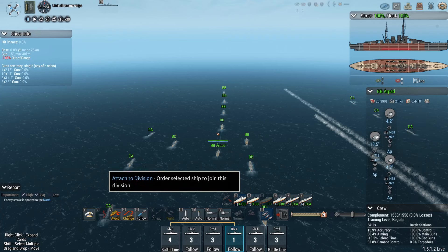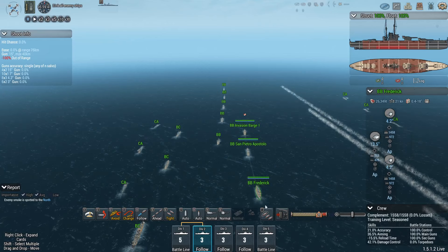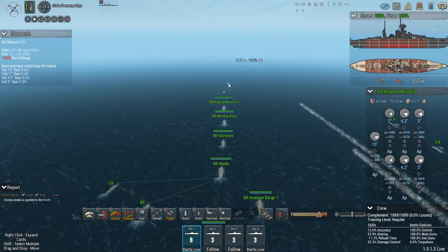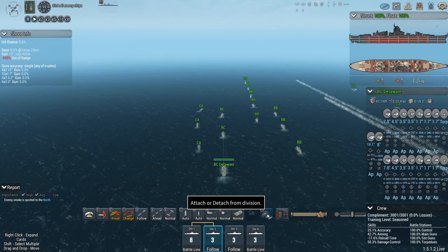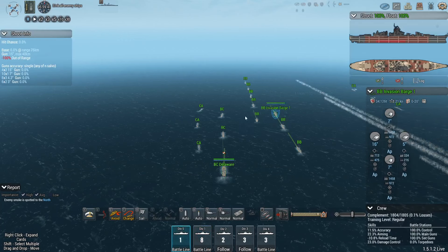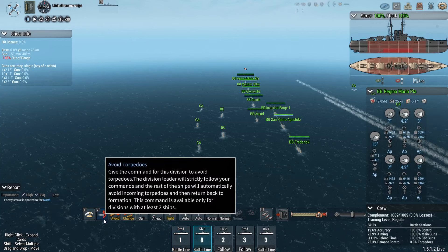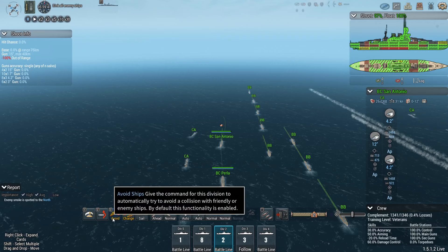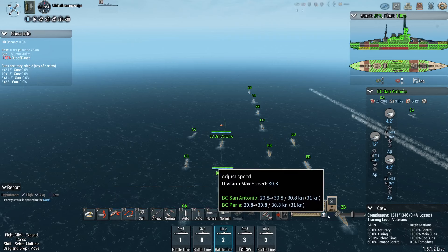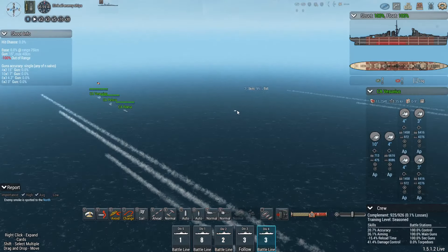You can join in that division. Do I just want to have all of these in one big division? Sure, why not? Delaware, you're kind of holding the battlecruiser division back with your laughably bad top speed. San Antonio and Perla are decently fast. Also, I've got a bunch of heavy cruisers.